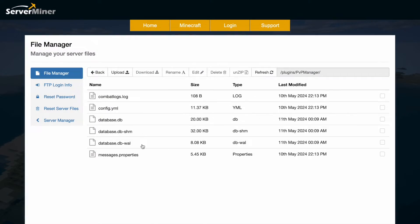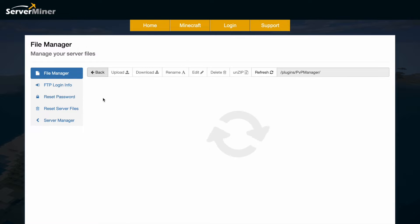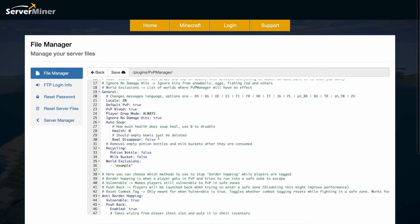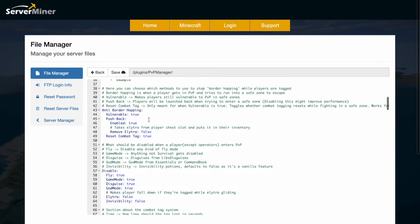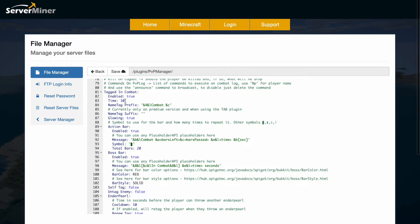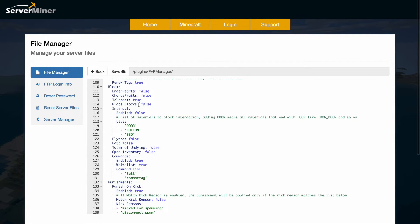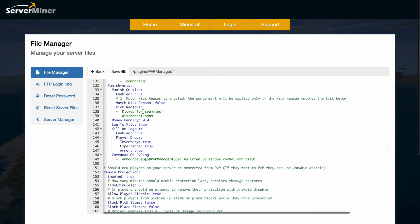On the plugin page you can see there are quite a few files — we've got our databases, the combat logs, messages, and config. The combat logs list all the combat that happens. In the config.yml we can see the language, PvP is on by default, whether you want blood yes or no, drop mode is always, auto soup and how much health that should heal. Scrolling down there's anti-border hopping, disabling fly, game mode, disguise, and god mode — which is good to ensure people aren't being unfair when they enter PvP. When tagged in combat, you can see the amount of time, the prefix, and how the bars look in-game. Down here we can block things such as ender pearls, teleporting, placing blocks, or interacting with things while in combat, and then punishments if someone does those things — like being disconnected or kicked.